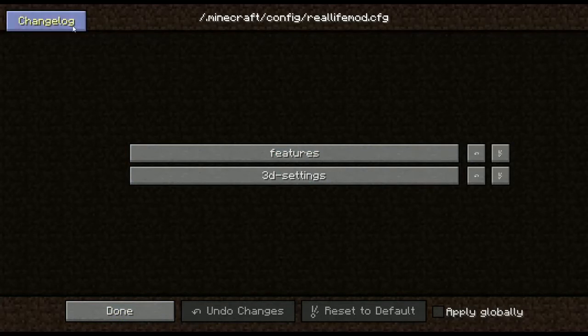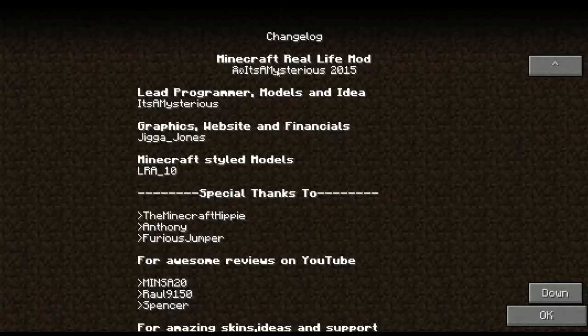And as you can see in the upper left corner is this changelog button. But this changelog button doesn't open the changelog as a changelog button should do. Let's hit it and... look at this! Isn't this a nice credit page for the Real Life Mod?